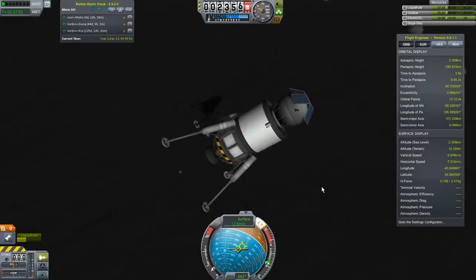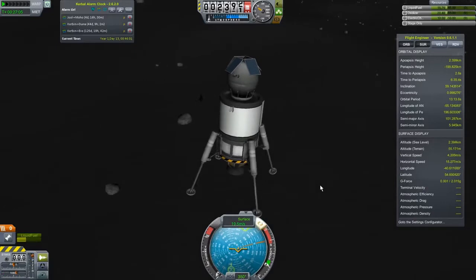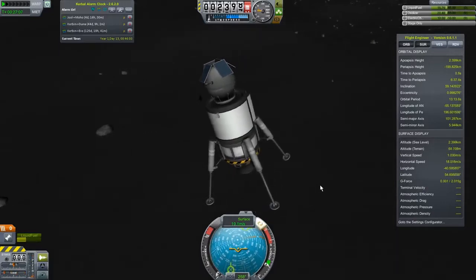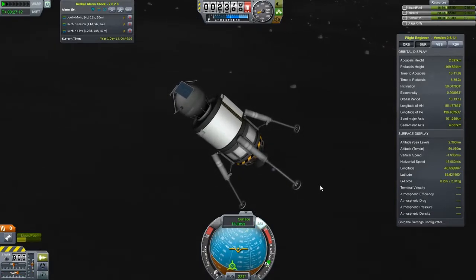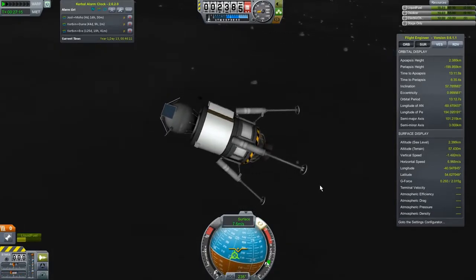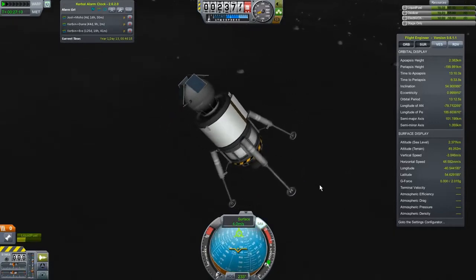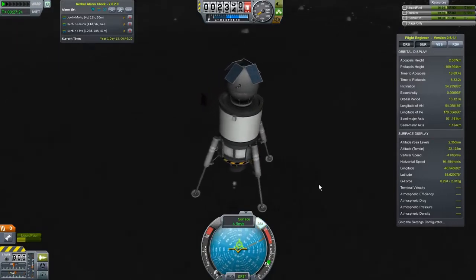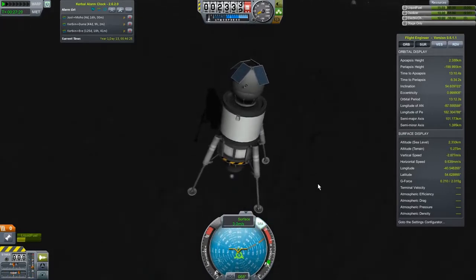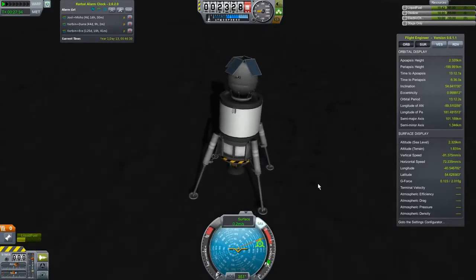That mod stops stuff like that from happening. Looks like the place we landed wasn't quite as flat as I was hoping, and I came down a little bit faster than I was hoping. I'm also doing this all with the keyboard and not a proper joystick of any kind. And we're good — okay!